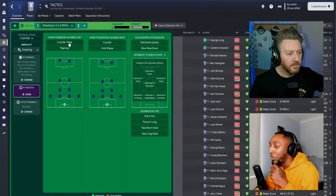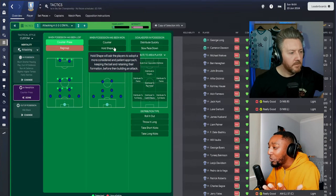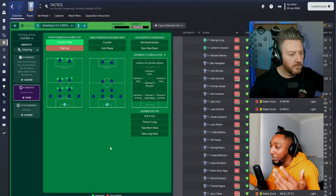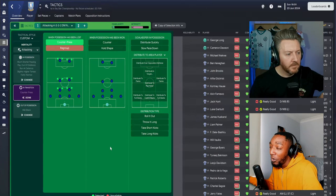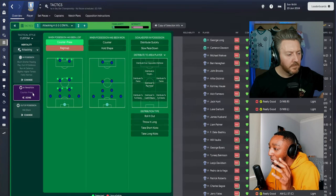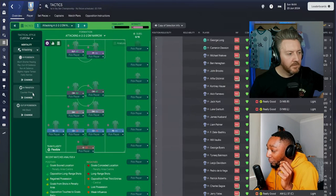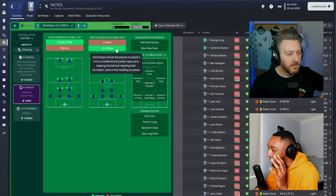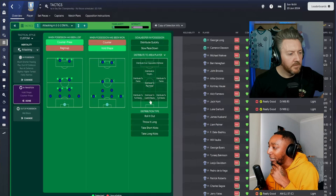Moving into transition: when possession has been lost, we want to be proactive rather than reactive, so we're going to counter-press and try to win the ball back as soon as possible. When possession has been won, I'm going to use 'hold shape' — or you can leave it blank — because it gives us flexibility. If the game's going wrong we can switch, but it also maintains a greater focus on holding our shape, which helps us defensively really well.